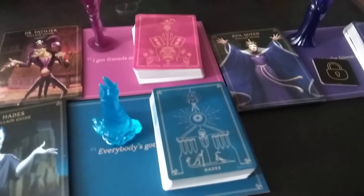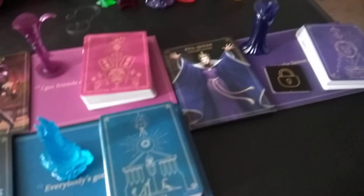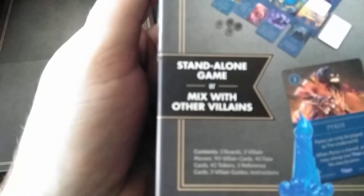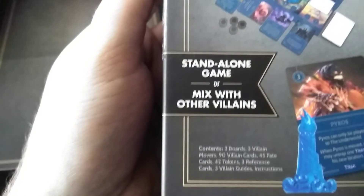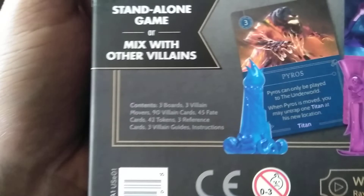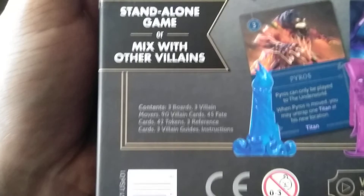And there you have it. If you find this box, it is a standalone game or you can mix with other villains. The contents are: 90 villain cards, 45 fate cards, 42 tokens, three reference cards, three villain guides, and instructions.